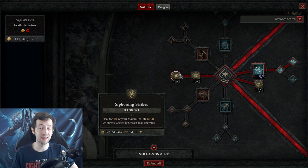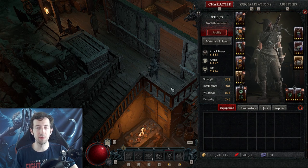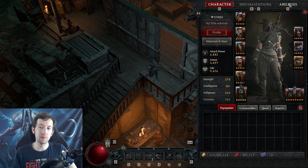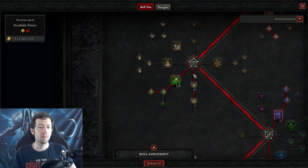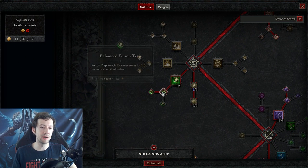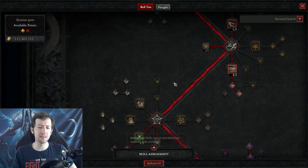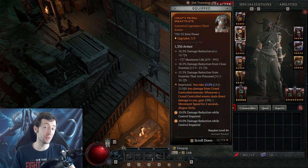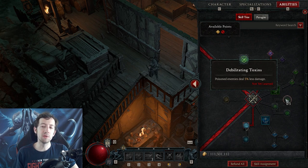Sturdy and Siphoning Strikes basically go into every single rogue build for me. And don't neglect crowd controls — they're very powerful in Diablo 4 because most fights are extremely fast-paced and short. A crowd control lasting just two or three seconds is usually enough to disable a pack until they're dead. As a rogue this is easy: I run in, throw down my poison trap which gives a 1.6-second knockdown, and in those 1.6 seconds I usually kill everything. Anything that doesn't die will be poisoned, giving me less damage taken from poisoned enemies.